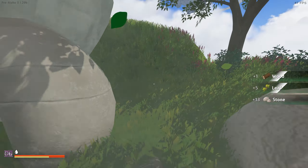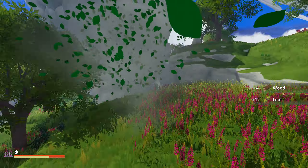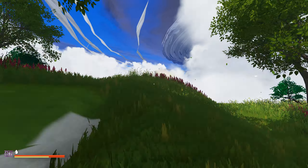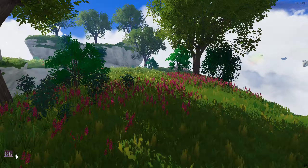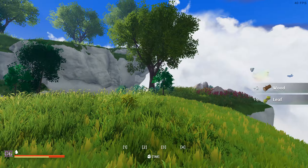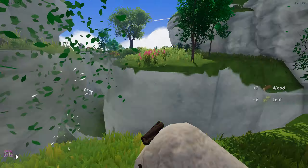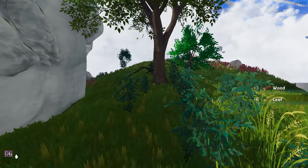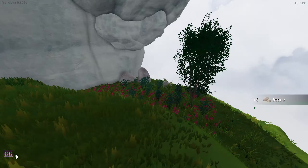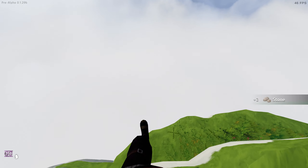We need a couple of stones for things we need to craft next. There's a knowledge stone - I don't think this island had one before. I need a couple of stones so that's why I'm grabbing these. Let's fly to the higher one.